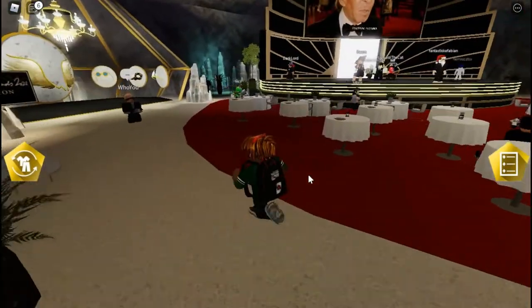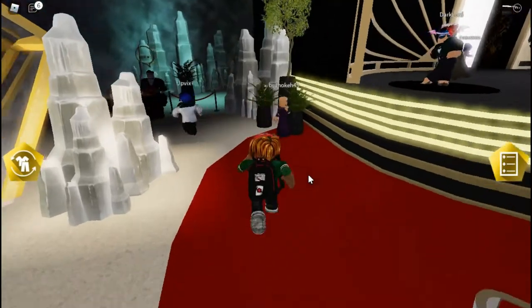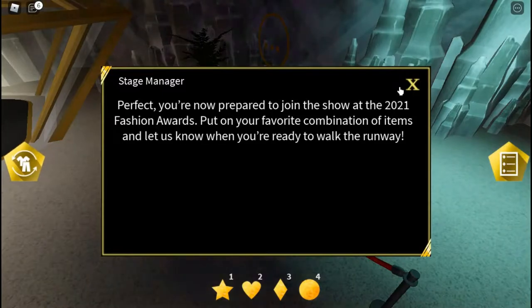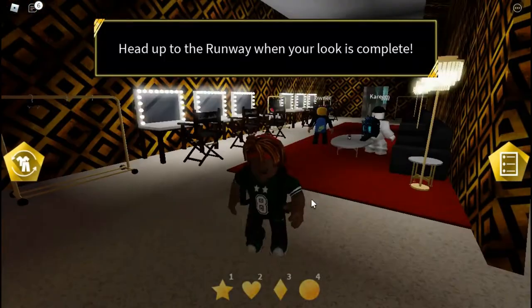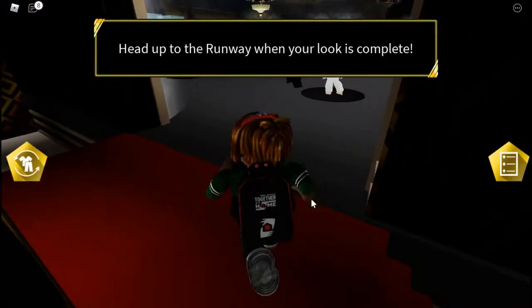Now we have to talk to one of those guys close to the stage. Let's go talk to the person close to the stage right here — boom, perfect. You're prepared to join the show. Now you go here and you start doing the stage out, and boom, now you start dancing.